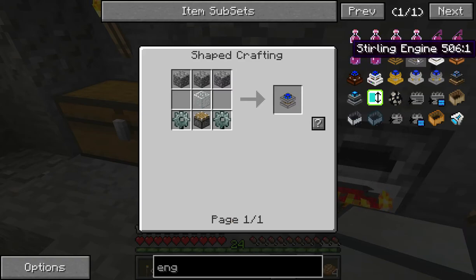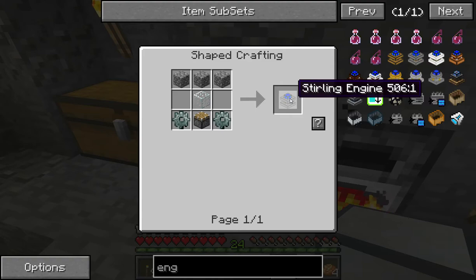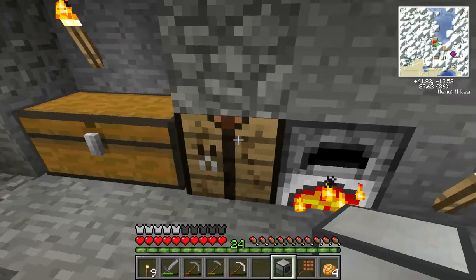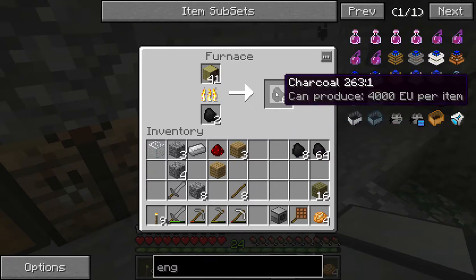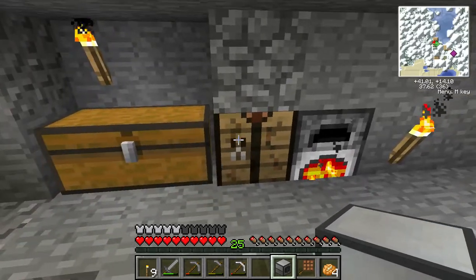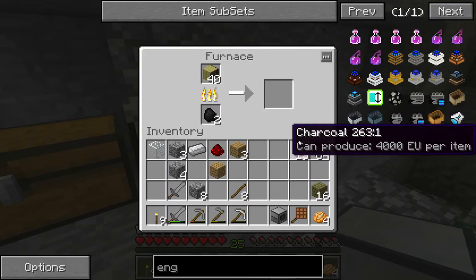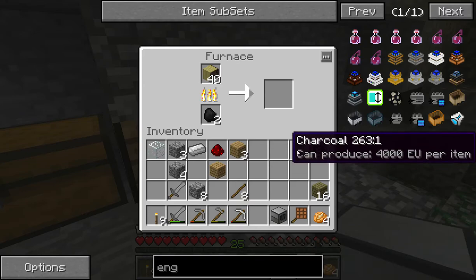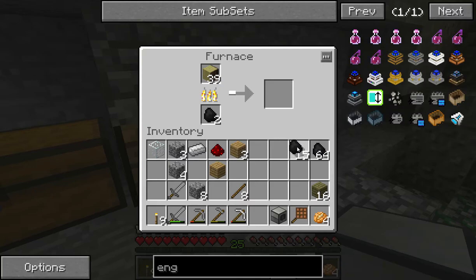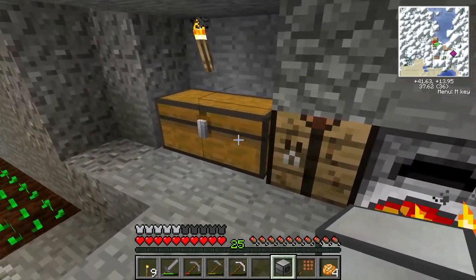It's basically just kind of a steam engine, really. Runs off coal or some kind of fuel. I've got a bit of charcoal making at the moment, so that'll be useful. I'm probably going to be running most of these off charcoal, just because it's so much easier to get and so much more available.